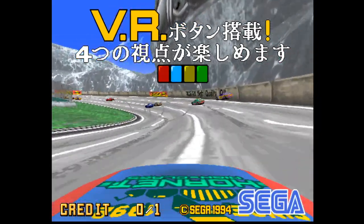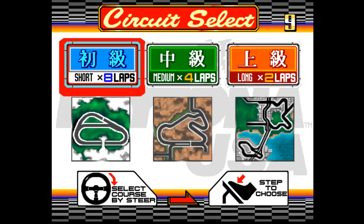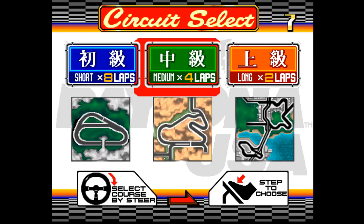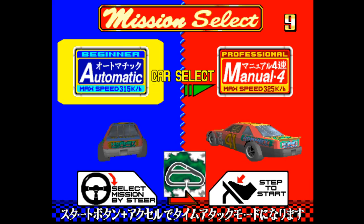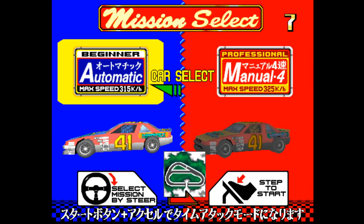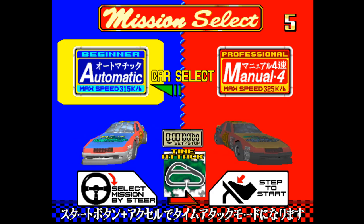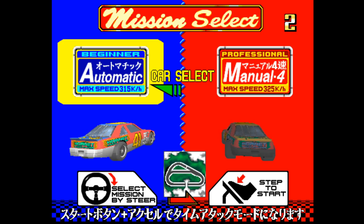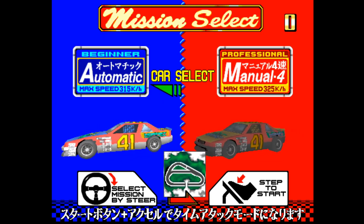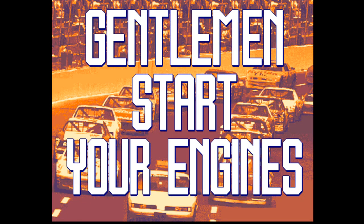So let's insert some coins and let's get on with it. I've inserted some coins, and we've got short, medium or long. I'll go for short. So short it is. Please choose manual or automatic transmission — I'll go automatic transmission. Gentlemen, start your engines.